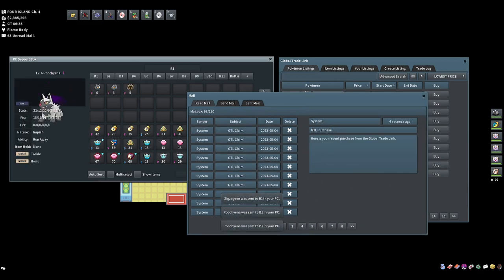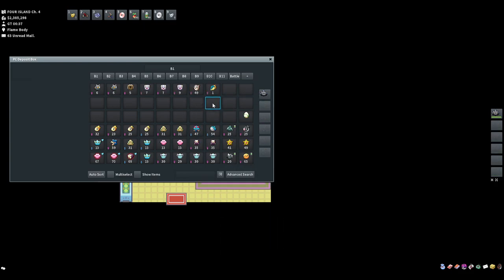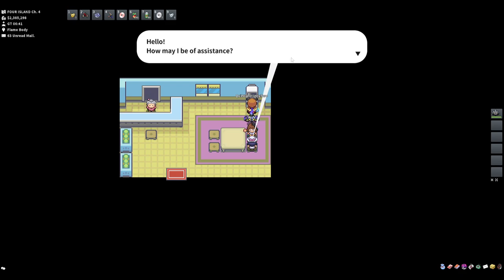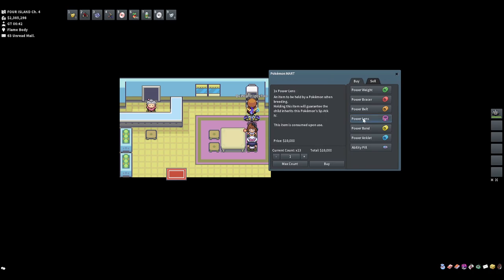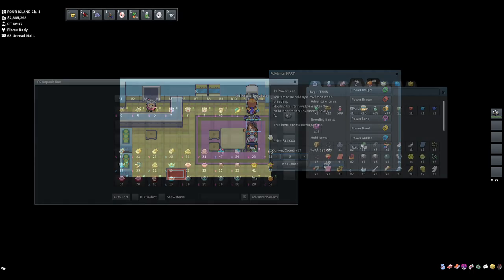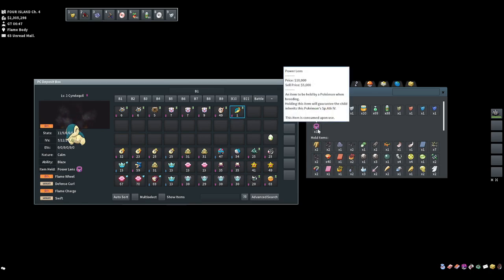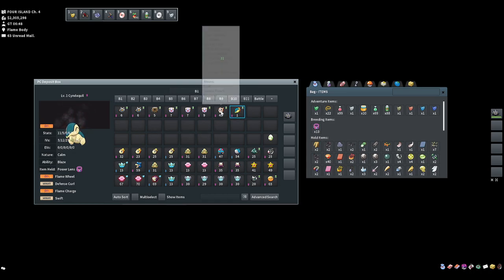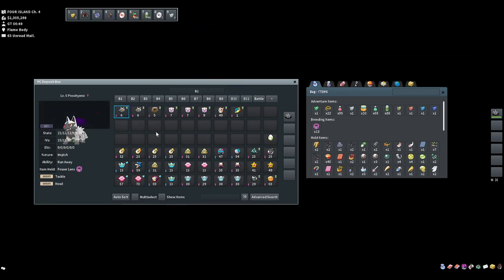We now have eight female 31 special attack Field egg group Pokemon as our control variable. We then need eight Power Lenses — the item that holds the special attack IV. Each costs 10,000, totaling 80,000. I've purchased them all and put a Power Lens on every single one of these eight females with special attack IVs — all holding a Power Lens, ready to go for breeding.